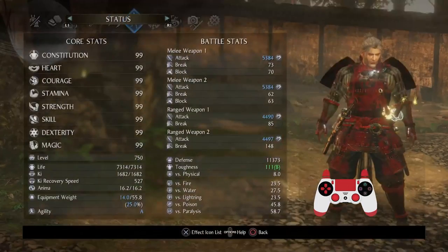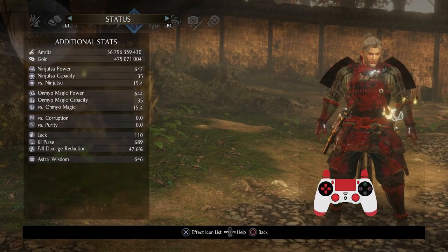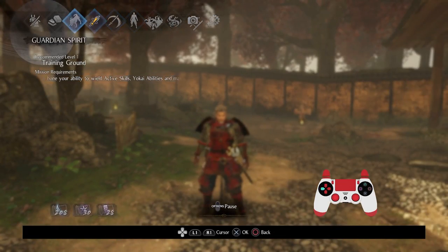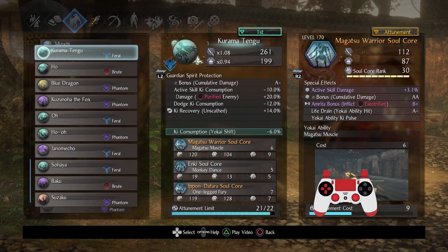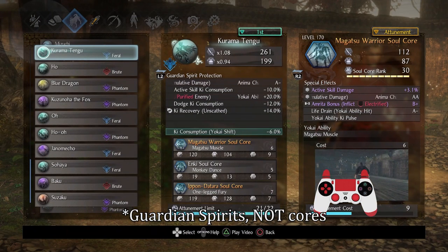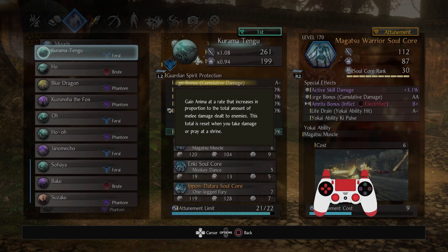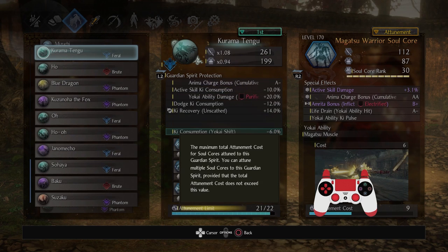You don't necessarily want to have the same stats stack, at least with the letter grades. So Anima Charge Bonus Cumulative Damage AA to AA+ — that's like nothing, not that big of a deal. It would certainly be more optimal to put Magatsu Warrior on either a Phantom Core or a Brute Core, because it's really helpful to have a variety of different Anima Charge Bonuses so you can have great Anima generation overall.